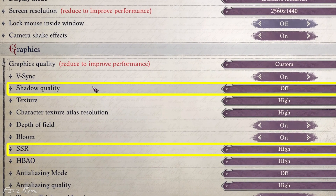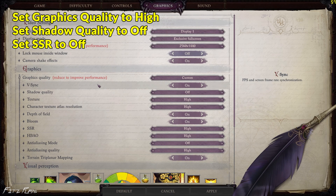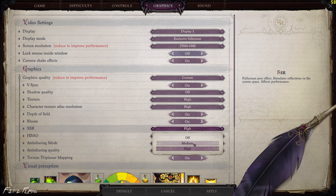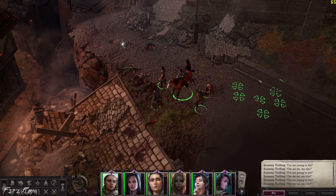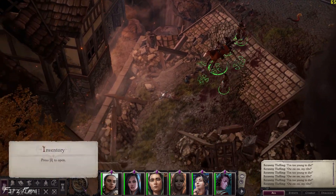So the best setting for my hardware is this: I set the graphics quality to high, then I turn off shadow quality and SSR. I get 80 to 100-plus FPS in areas where I usually get 20-something FPS. You can also turn SSR to medium or high and the FPS are still acceptable.